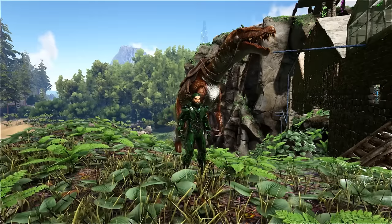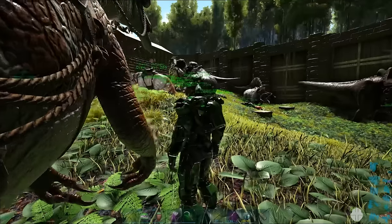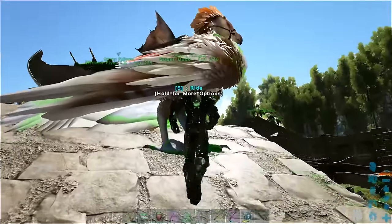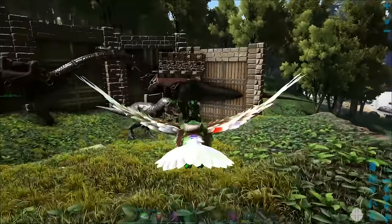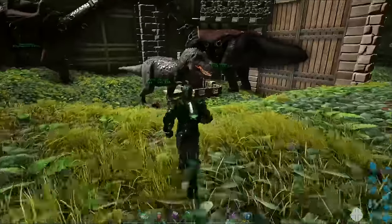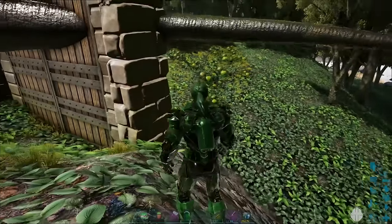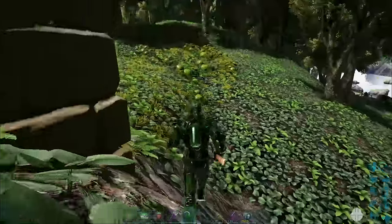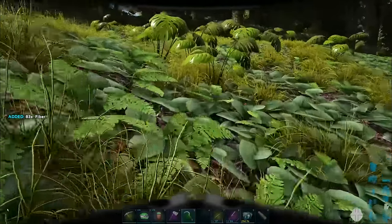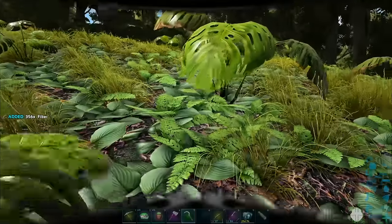We're going to be teaming up with the Baryonyx, and also Super Dodo, who gets us around to wherever we need to go. One of the things you're going to need if caves is on your menu — you need a sickle. You absolutely need a sickle. Because you need to carry fiber in your pocket at all times while you're doing caves. It's one of the requirement things, and it just makes things easier.